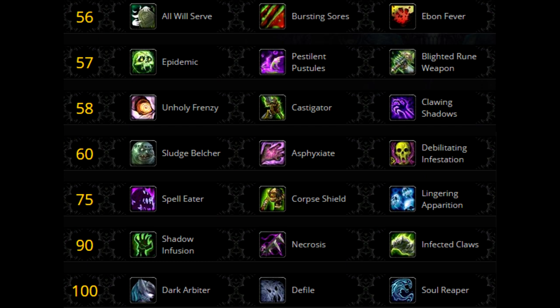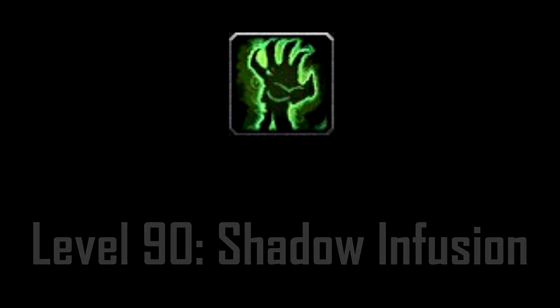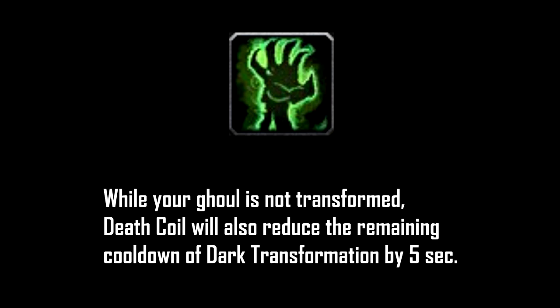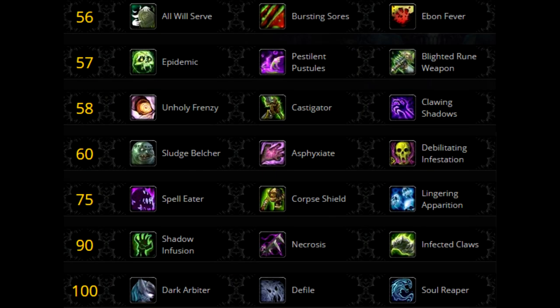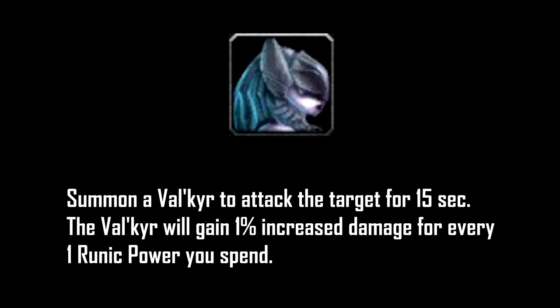Tier 6, level 90 talent — for all general fights you should go with Shadow Infusion. However, you can consider Infected Claws if the boss is going to die within 1 minute, since you won't really be able to use a second Dark Transformation. Tier 7, level 100 talent — the best choice by far here is Dark Arbiter. This is the strongest cooldown that Unholy Death Knights have. And that's it for Talents.